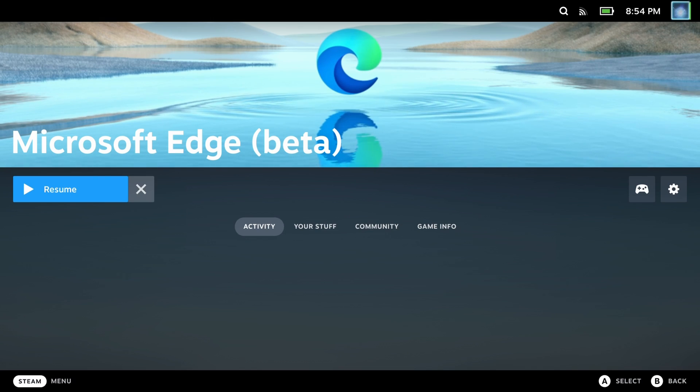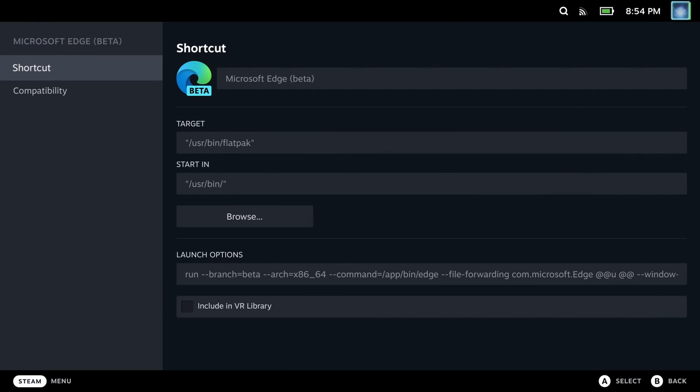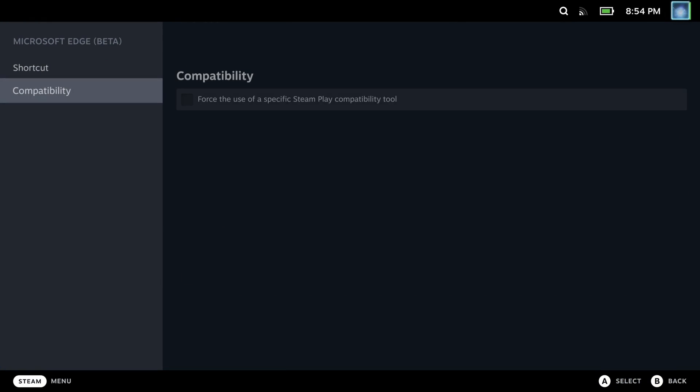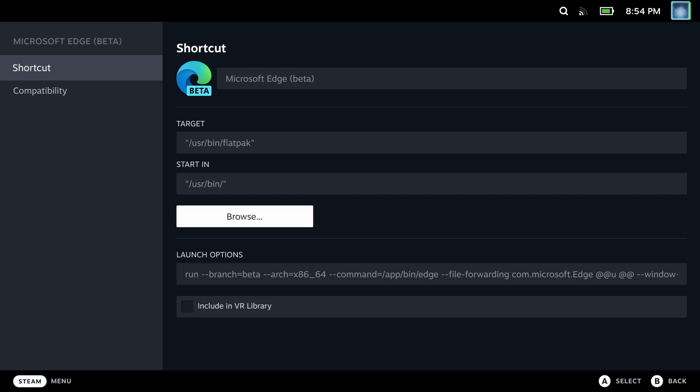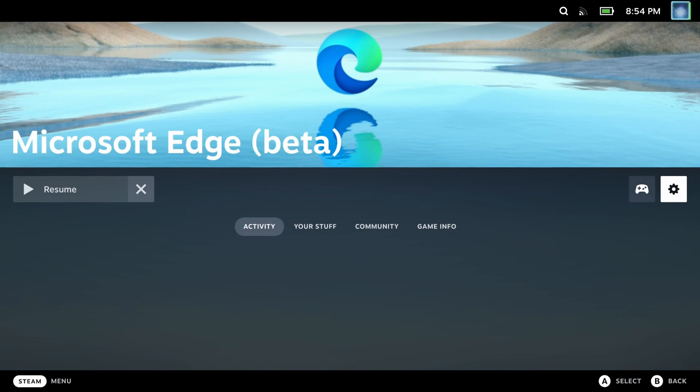This is using the Microsoft Edge fix that is published by Microsoft for xCloud, so this will work for xCloud, GeForce Now, and even Google Stadia. I will post a link in the description below of how to get Edge working with the controller, and also the video guide for xCloud as well.